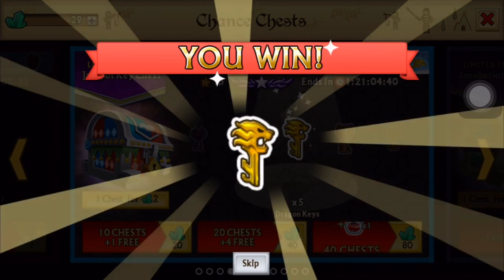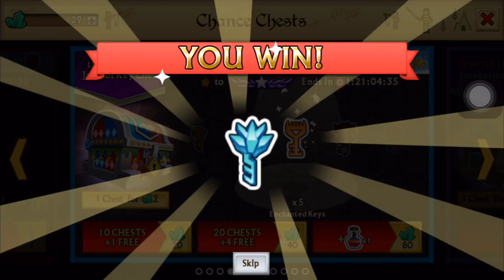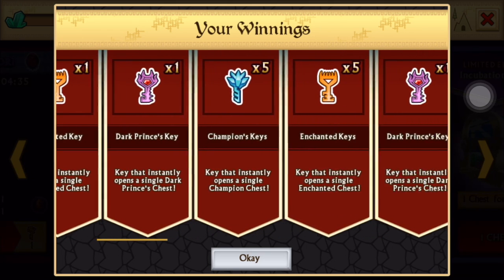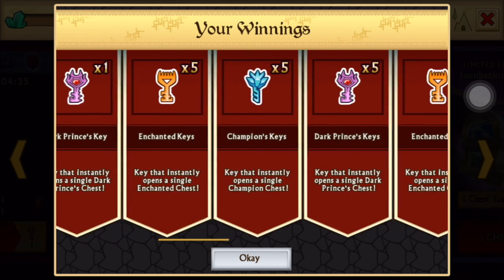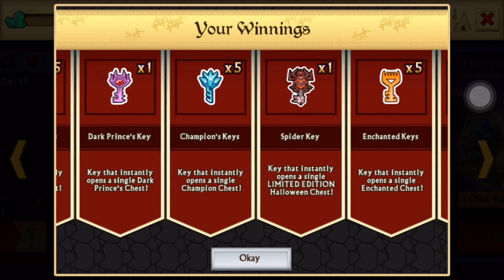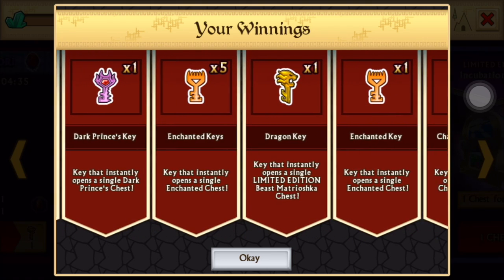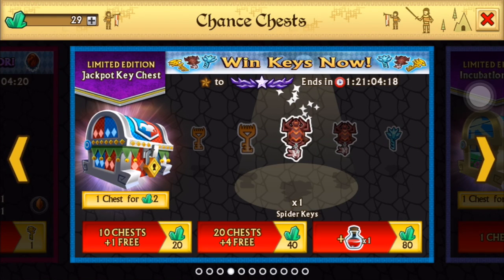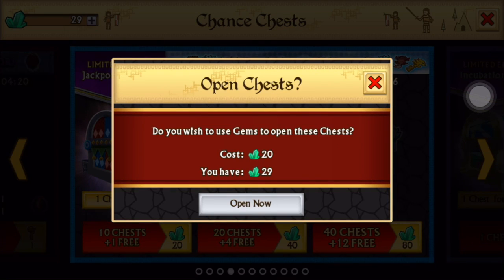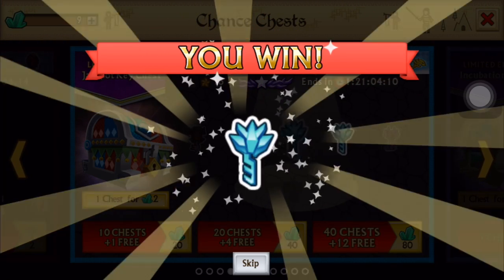Enchanted keys. Dragon key — that's the first one from this chest, hopefully it's times five. Champion keys, influence keys. There it is — one spider key and we got one dragon key. Let's open eleven more and we'll open the other keys all at once.